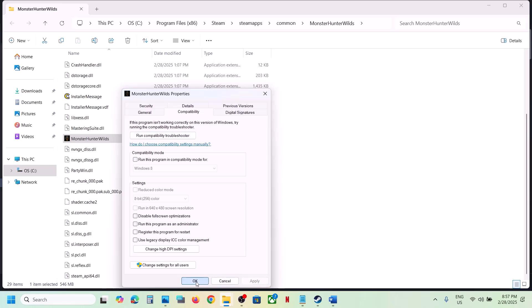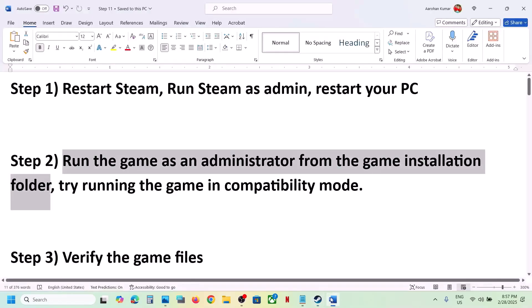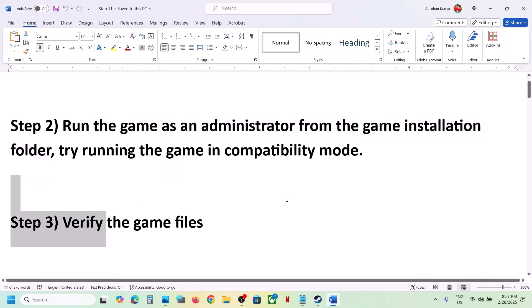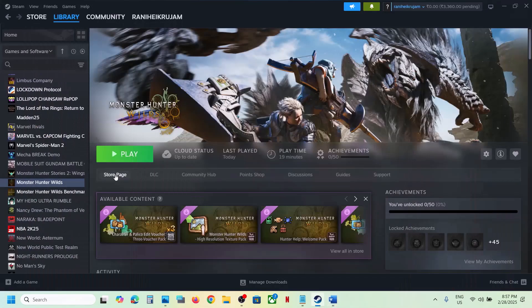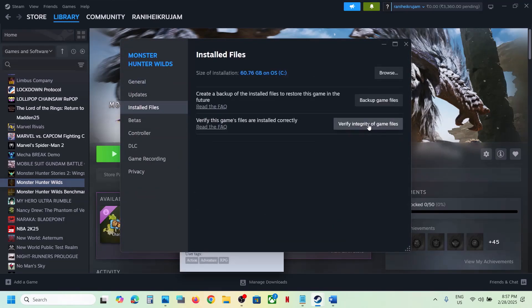The next step is to verify the game files — do not ignore this step. Right-click on the game, select Properties, go to the Installed Files tab, and click on Verify Integrity of Game Files. Once the verification is 100% complete, launch the game and check.